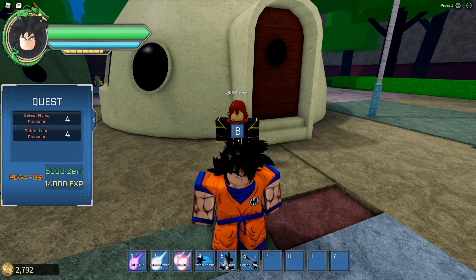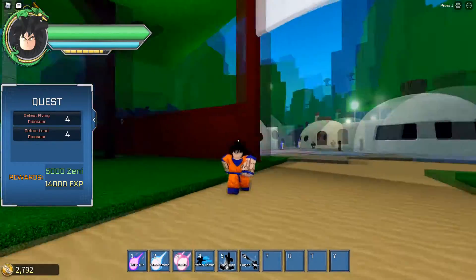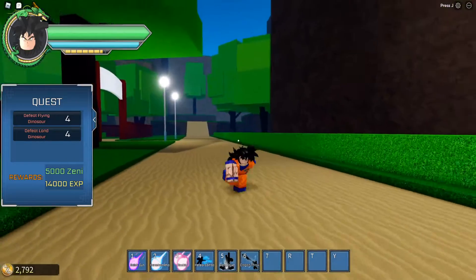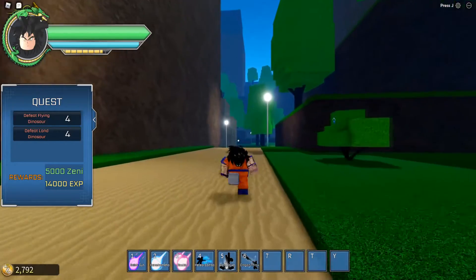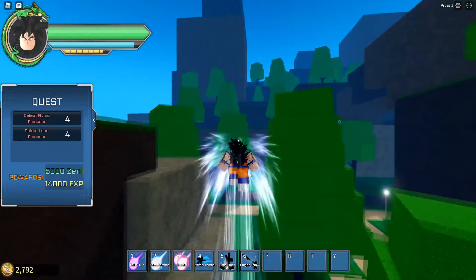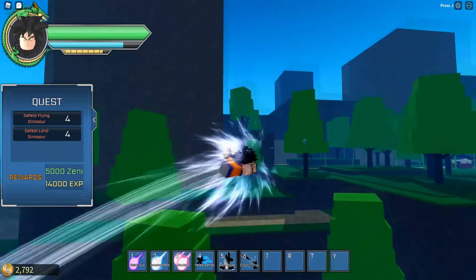Save this guy for last, do his quest once you're done with everyone else's. After completing all the quests in this village, you should be around level 18 or 19, nearing level 20. Also, a quick tip on flying: while holding shift and running, double-tap W to start flying. Spacebar goes up and C goes down.